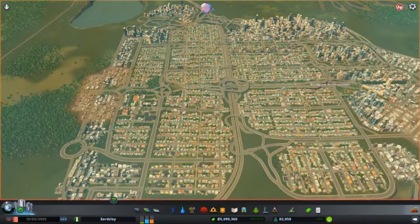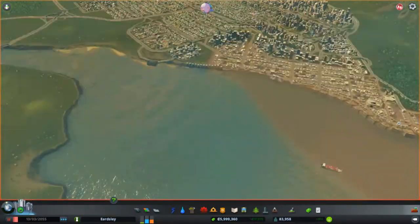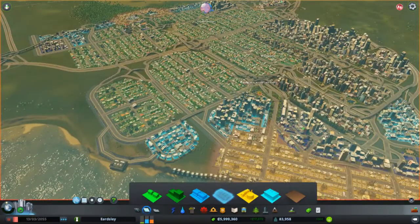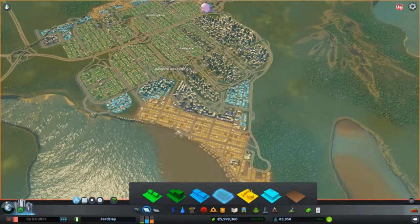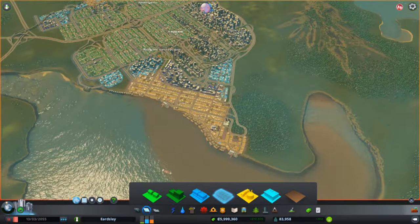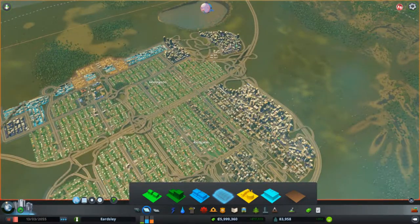We've got two districts in Airdsley. We've got Hollington over here to the left, and we've got Redgate over here to the right. Airdsley is a commercial and industrial hub. We've got loads and loads of residential in the centre here, and we've got our industrial off to the side. This is far from a realistic city.